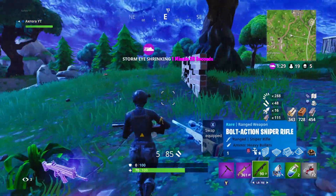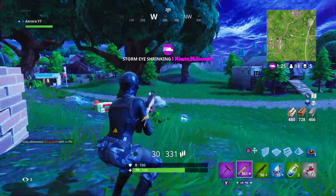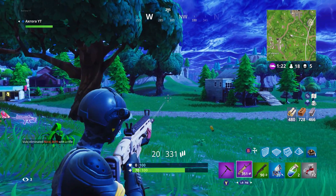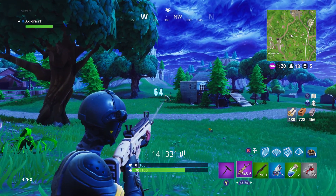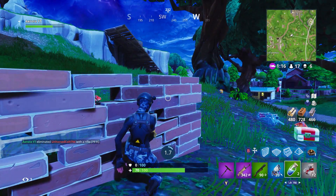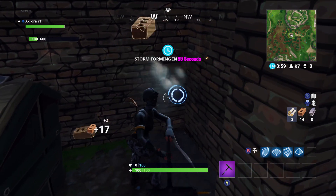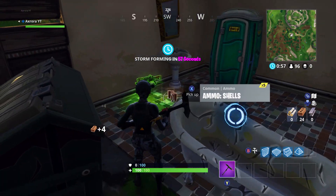As for the new limited time mode, High Explosives version 2: non-explosive weapons have been removed, friendly fire is off, and 1 minute 50 has been shaved off wait times for the first four storms. Supply drops spawn 50% more consumables and 100% more materials, and you have a 50% chance of dropping a legendary guided missile.